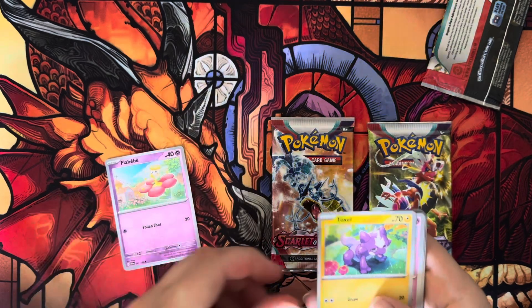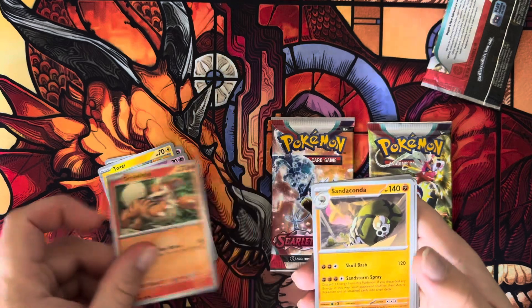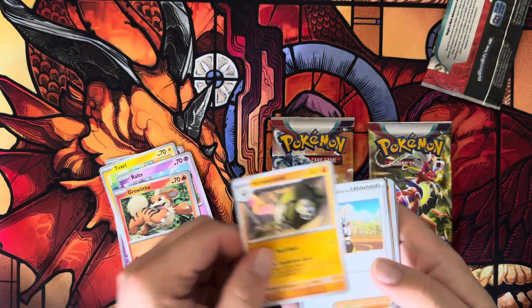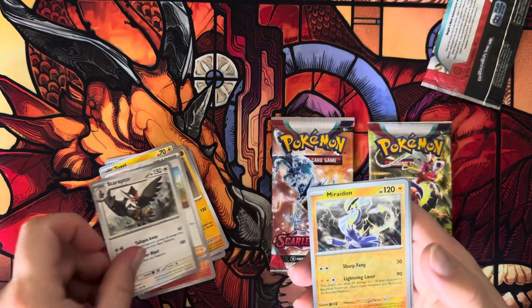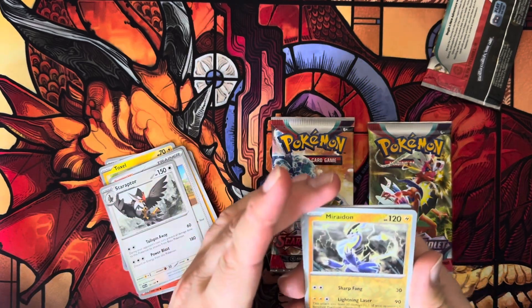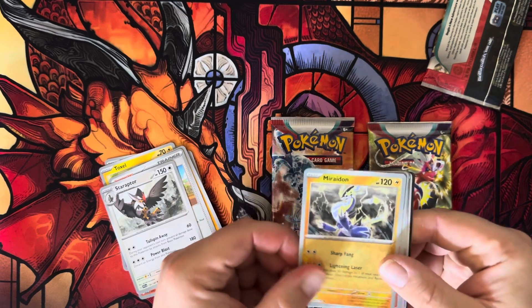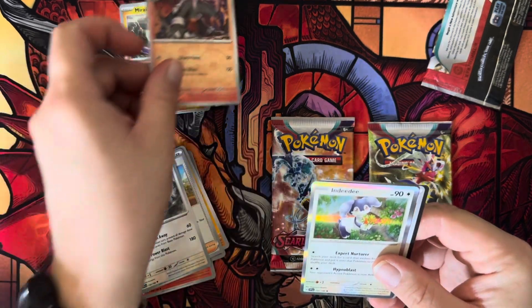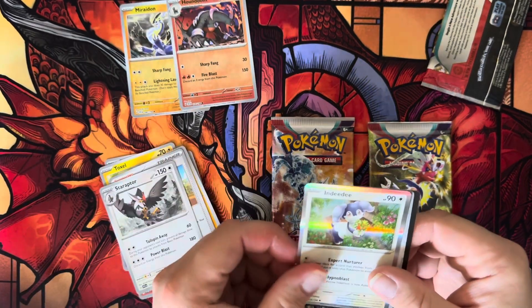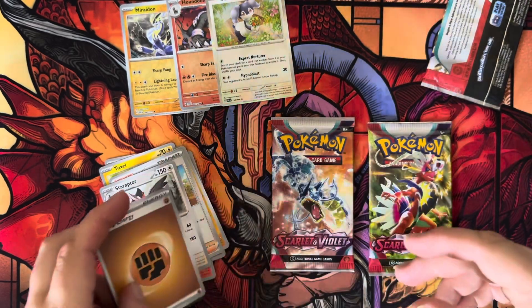I got a Flababy, I got a Toxel, I got a Ralts, Growlithe, Sanaconda, Katie — that's good. Star Eruptor. Whoa, Maradon! Look at how shiny that is! And a Houndoom. And I got an Indeedee. Nice. And basic fighting energy. That's cool.